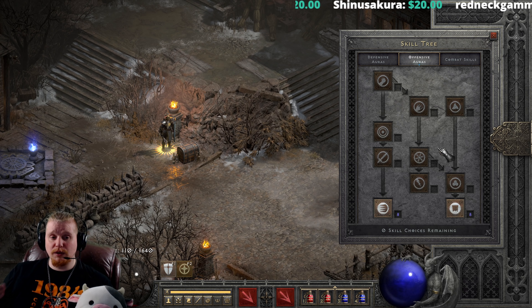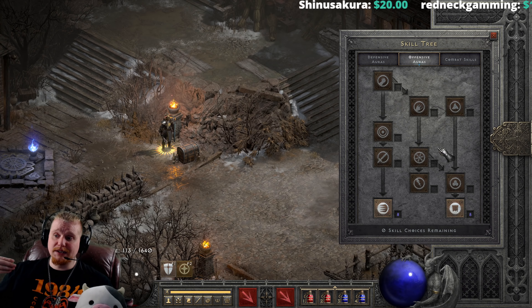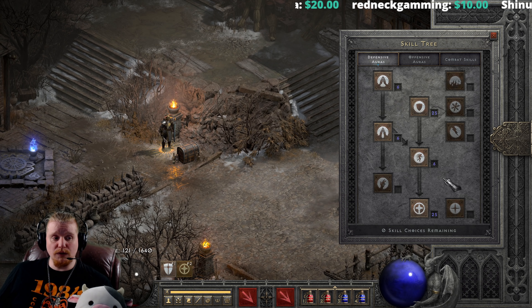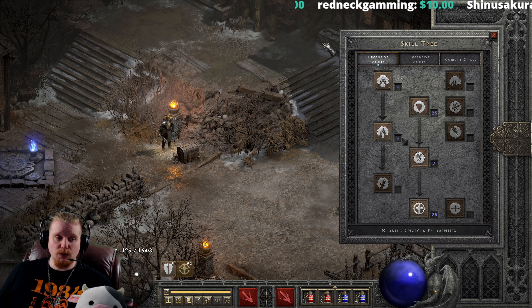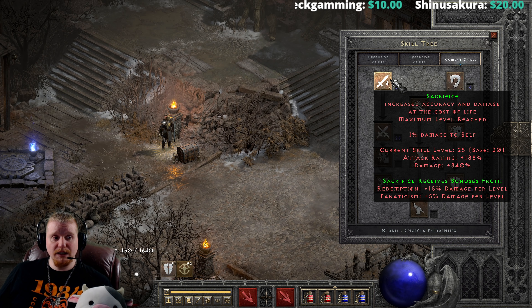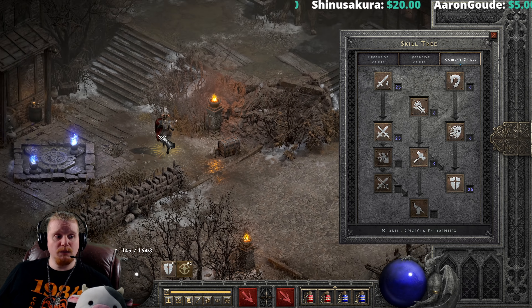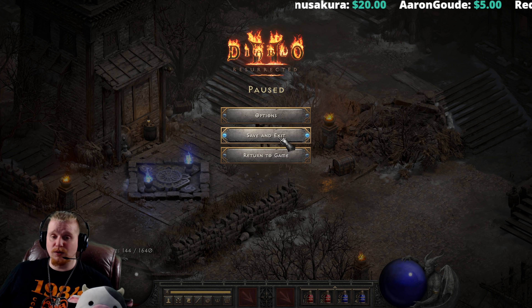Later on, when you gear up your character properly and get him the right equipment, you can change this and go to a more melee-based or physical-based damage, or skills like Sacrifice, Zeal, or Vengeance. Even Vengeance is not skill-based damage — I do not recommend building Vengeance unless you have a good weapon.